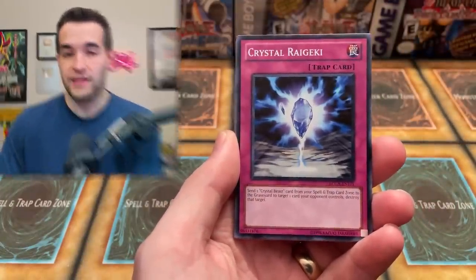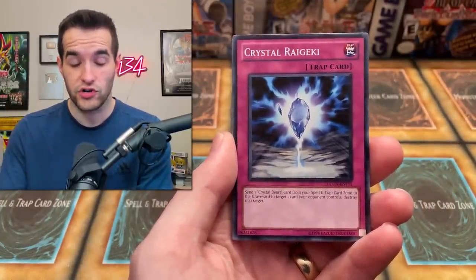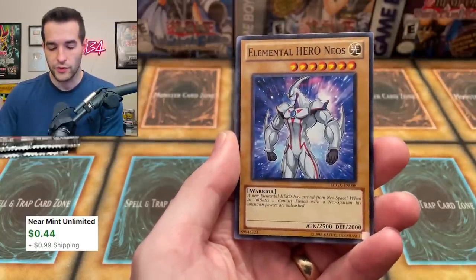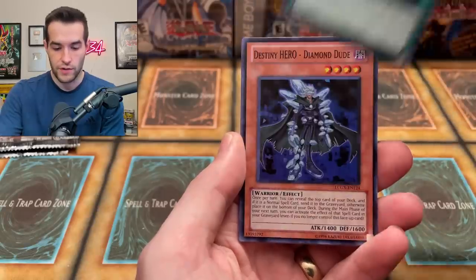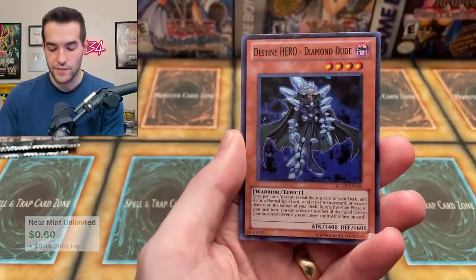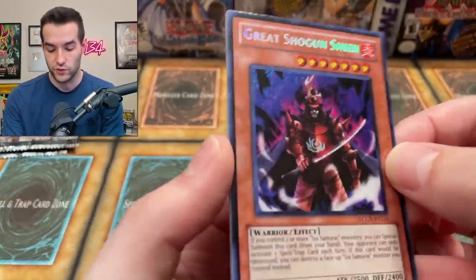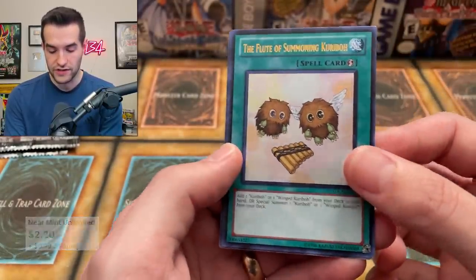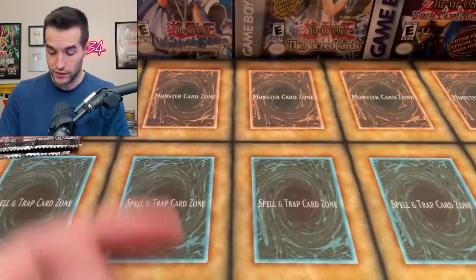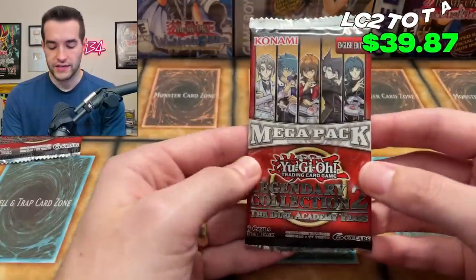We have Fusion Recovery, Crystal Ryagaki. Let me know in the comments if you believe in the Raviel tin — can he pull a Cyber End Dragon or something? Elemental Hero Neos, always a common. Lady Heat, Hero Heart, Destiny Hero Diamond, Great Shogun Shien — that's worth at least a couple bucks. And a Flute of Summoning Kuriboh — this one's pretty cool because you can bring out Winged Kuriboh from your deck.